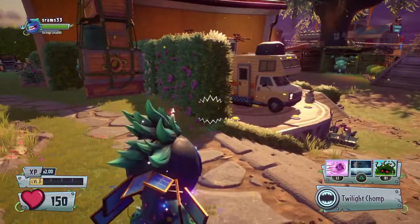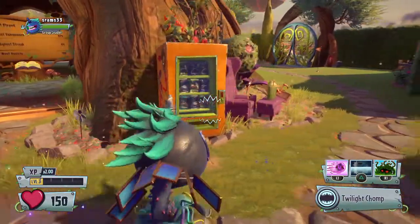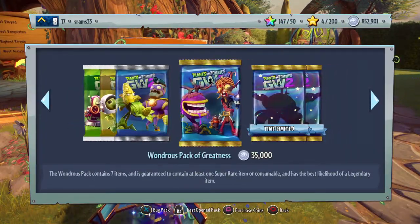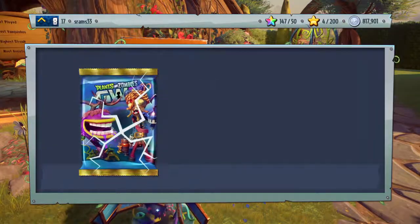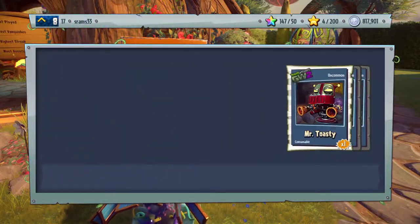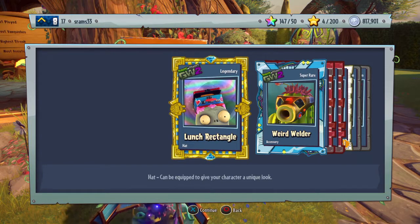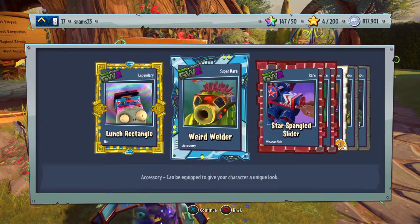Anyway, today we're gonna do a spending spree on wonder packs to see if we can get the disco chomper, because that's the one legendary character I'm missing. So let's see if we can get it.